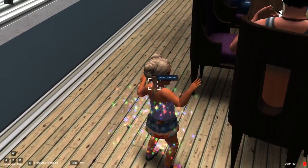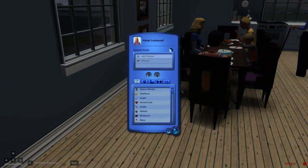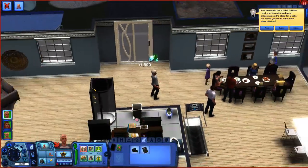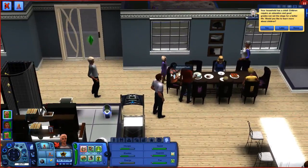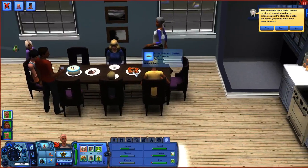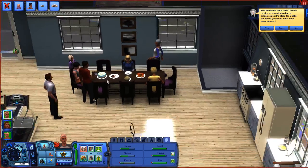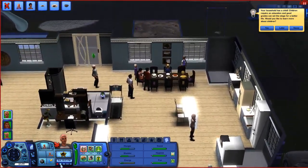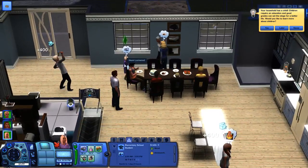We're gonna go ahead and blow out candles for Hazel right now. We might get interrupted so we might as well just wait... get the hell out of the way! Woo, Hazel! I get to choose a trait for her — let's do Brave. Okay, that's a good one. Can we ask everyone to get out now? Put away leftovers, clean up — we have a maid now.